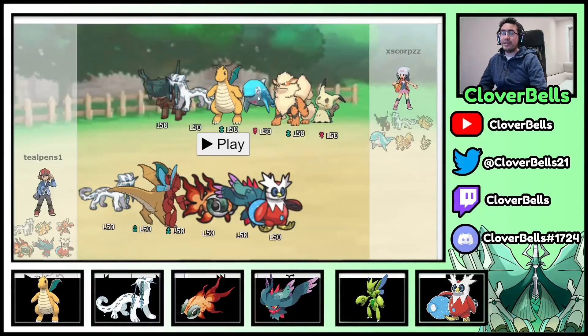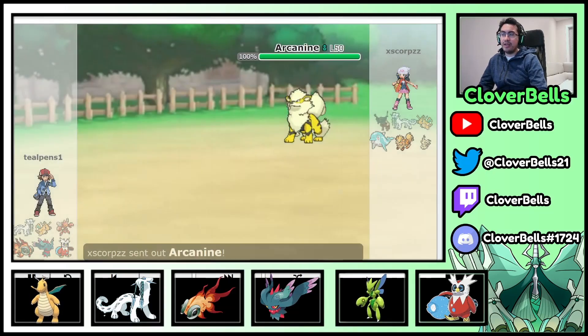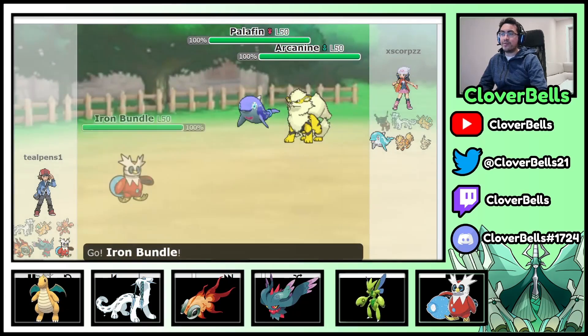Third game: another team with Ting-Lu and Chien-Pao, but also Palafin, Dragonite, Arcanine, and Mimikyu — possibly Trick Room shenanigans on Mimikyu. The Dragonite could be all kinds of sets: Choice Band, Assault Vest, or Lum Berry. I know what to expect from Arcanine and Chien-Pao. There's the Arcanine and Palafin — so guess what I lead: Iron Bundle and Scizor this time. Arcanine can't do anything here, and I can pressure Palafin on both slots with Iron Bundle, maybe even force a bad Tera.